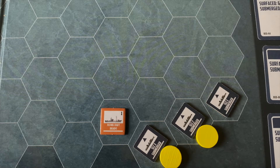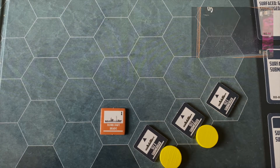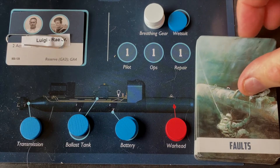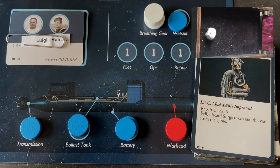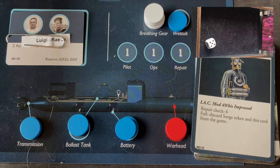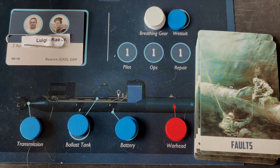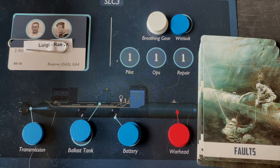We need to see which SLC breaks in the 1230 turn — it's SLC number three, Luigi and Ray. Breathing gear fault — that's actually very good because we have three breathing gear tokens. The downside is it takes a six to repair. We get a five, so close. It fails, meaning they lose one of their three breathing gear tokens. In the scope of things that could go wrong, that's pretty mild, especially with the patrol craft right around us.